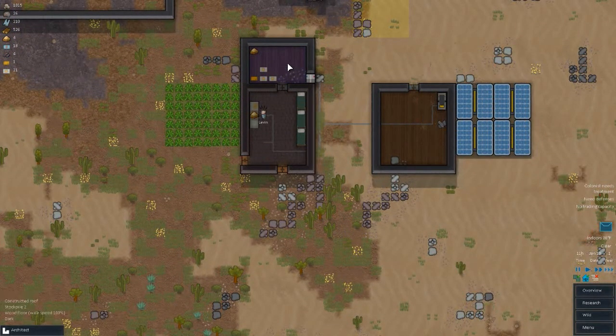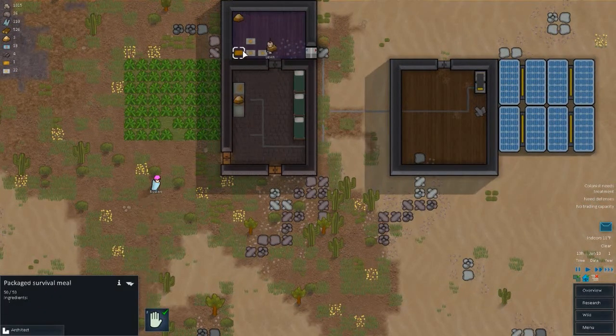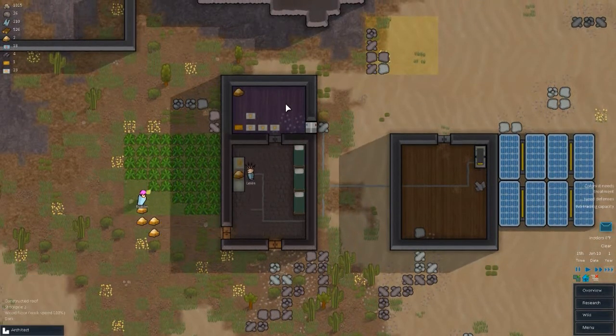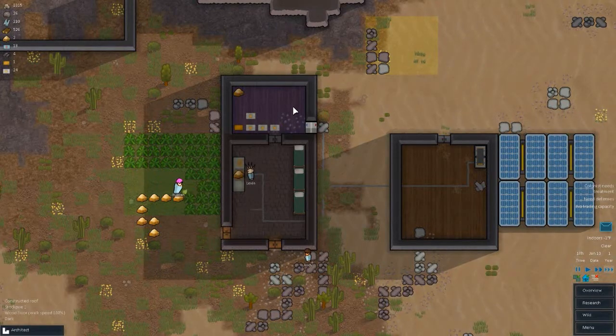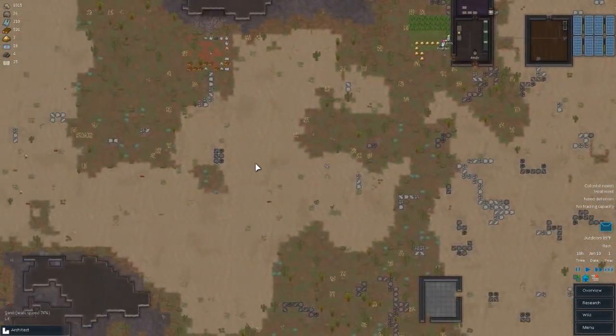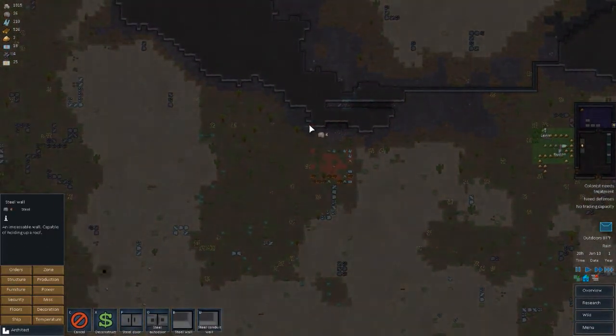Is this frozen yet? Indoor temperature is 23 degrees — it says frozen, won't spoil. The only issue is every time they open the door it'll fluctuate a little, but if it's at negative two Fahrenheit it should stay pretty stable. Let's go ahead with structure — build the steel wall. This is going to take a lot of steel.